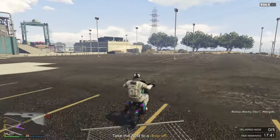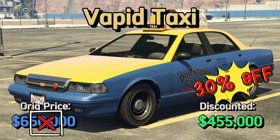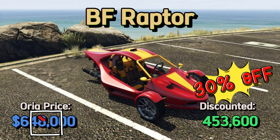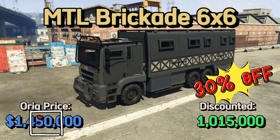Let's move on to the discounted content this week. We have the Overflawed Entity MT, Vapid Taxi, Declass Vamos, BF Raptor, Anis 300R, and MTL Brickade 6X6.